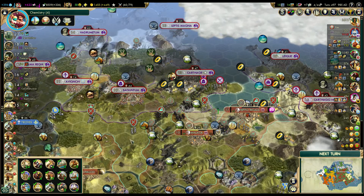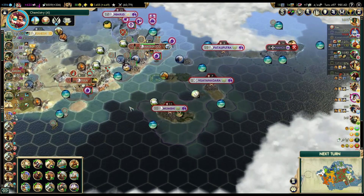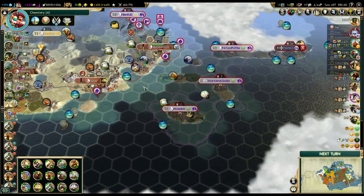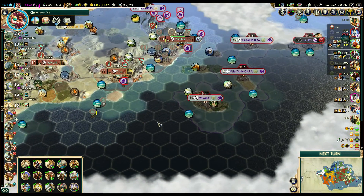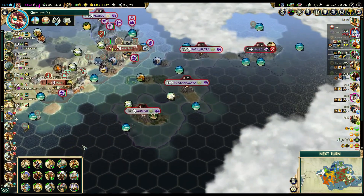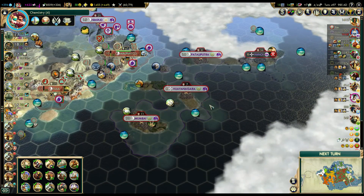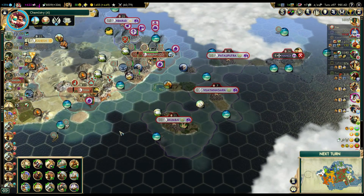Saguntum will be the target for this episode, and also we'll start moving our ships towards what used to be Indian cities - or actually the whole India - because with a strength of around 10, in some cases not even 10, we might be able to liberate India during this war.